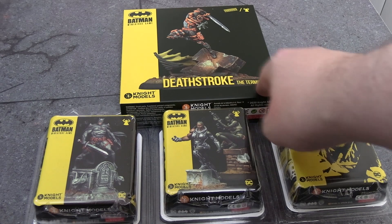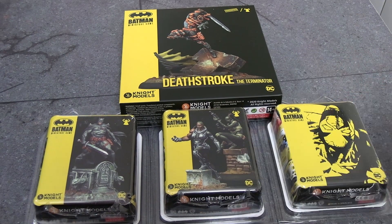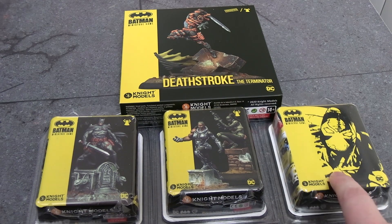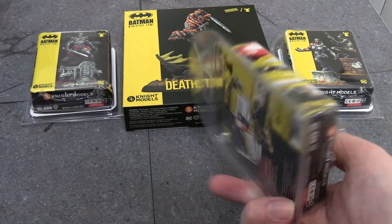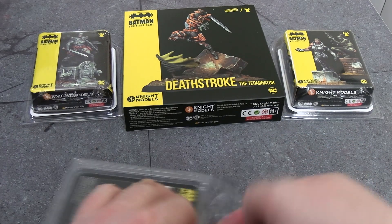We have the new Deathstroke called Deathstroke the Terminator. We have a couple of new mercenaries for Bane and Militia. We have Flashpoint Batman, because in the semi-recent City of Bane, Flashpoint Batman — who somehow managed to survive his reality getting undone — is a baddie. And then we also have the objective cards and custom plots for Bane and the Militia.